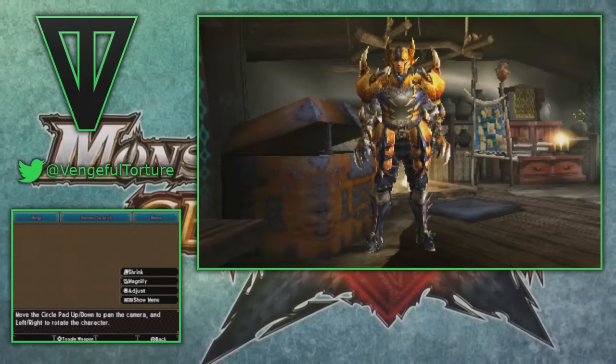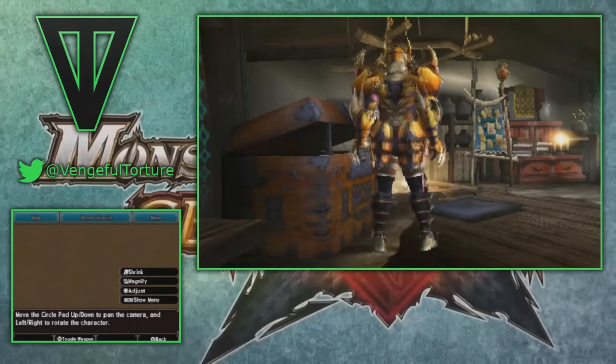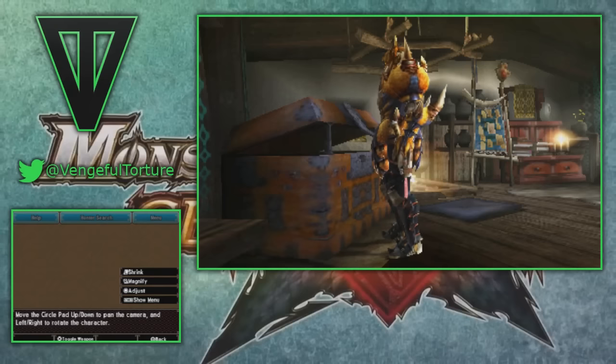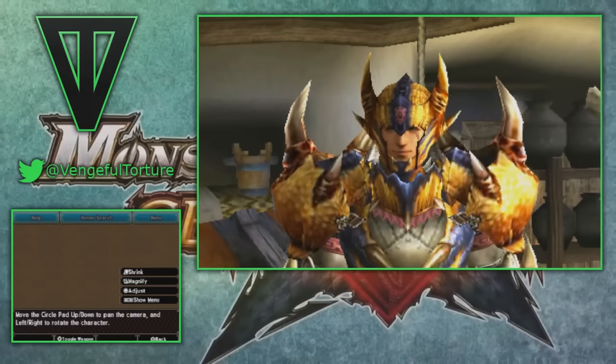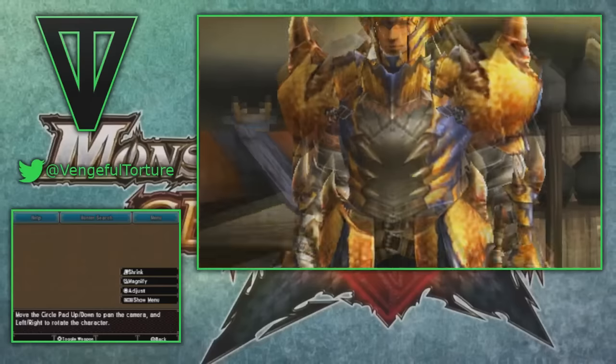Hey guys, VT here and I've got another custom armor set for you all. This one is geared towards sword and shield, but it is sort of a general set. You'll see I'm using the Tigrex pieces, so we're looking at speed eating plus two here because I just feel that with sword and shield, why not take advantage of that even further with the quick item use and make it even better with the quick eating.